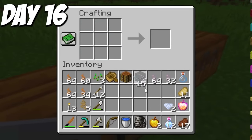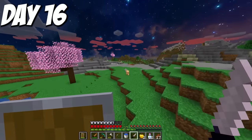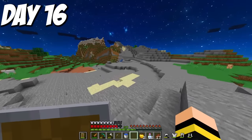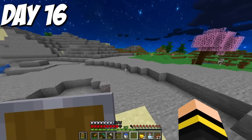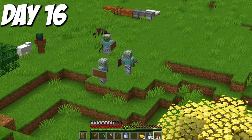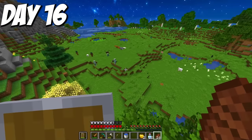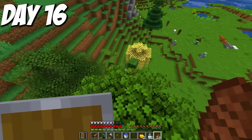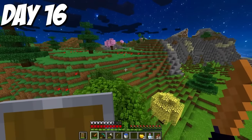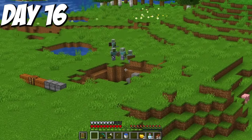I waited for nighttime to test out the daggers. I threw one at a skeleton, which first of all died in one hit — insane damage — and it also launches the body into the sky, meaning it probably does that to living mobs too. Test successful, but now there was a problem: I couldn't get to my bed because there were insanely strong zombies everywhere. I sat in my tree the whole night. I saw a cluster of zombies and tried to throw my Ignis dagger at them but missed.